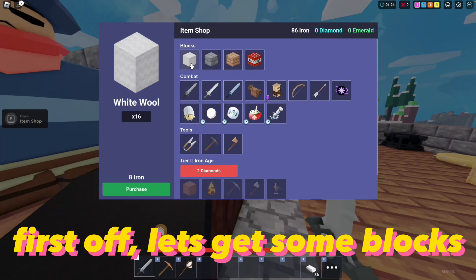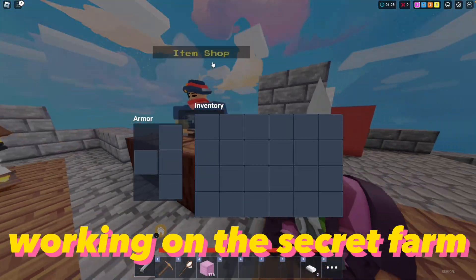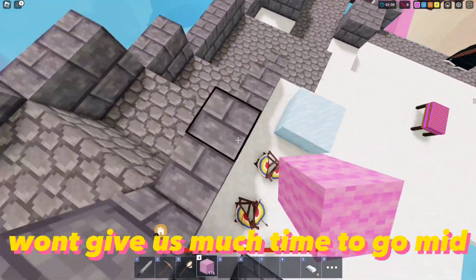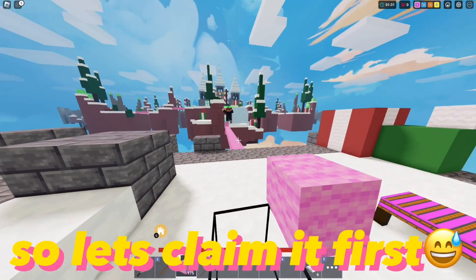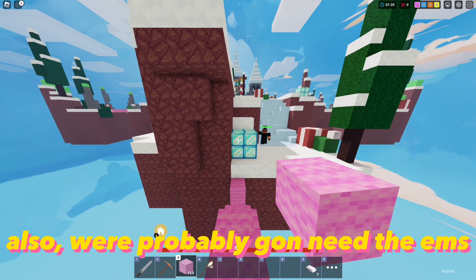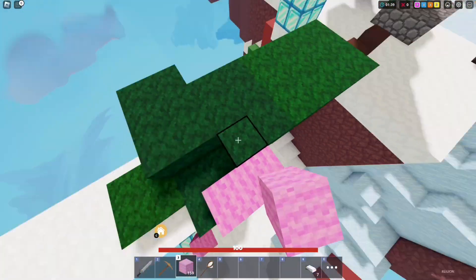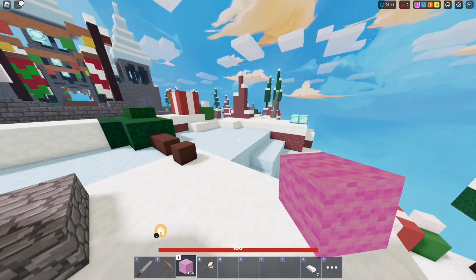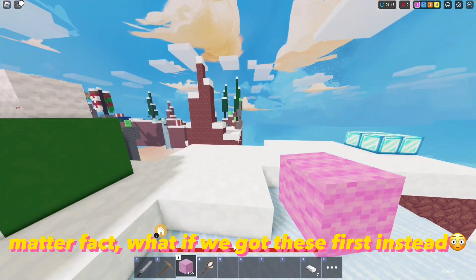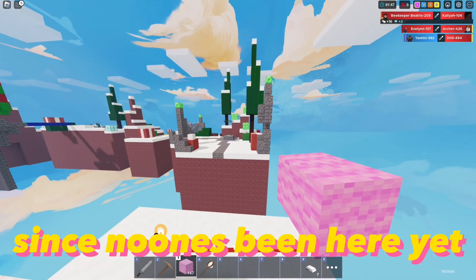First off, let's get some blocks and a sword to take over mid. Working on the secret farm won't give us much time to go mid, so let's claim it first. We're probably gonna need the EMPs, so we'll pick those up while there. Actually, what if we got these first instead? We'd probably get more iron since no one's been here yet.